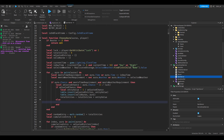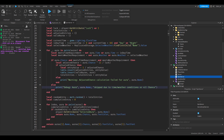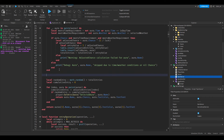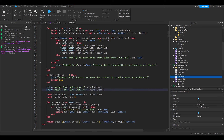In the else branch, add a warning for debugging when conditions aren't met. Down below, add: if totalEntries == 0 then warn('No auras match the current conditions') return nil end. Then add a debug print before proceeding with the weighted random selection.